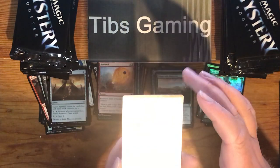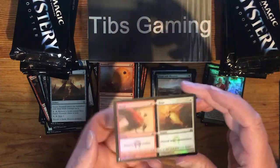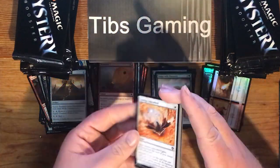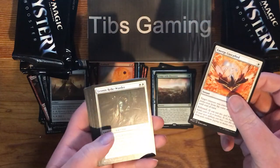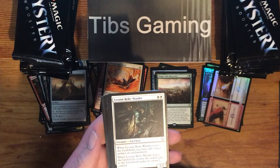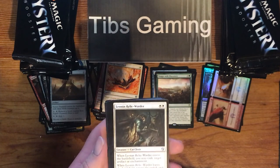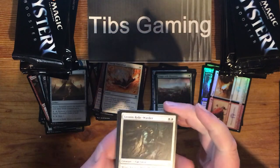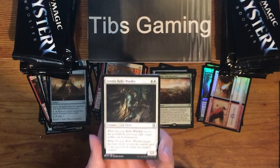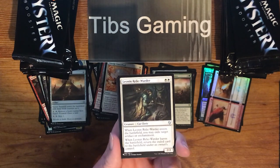Wear and Tear in Foil — destroy target artifact, destroy target enchantment. Nice simple card. Emerge Unscathed. Leonin Relic Warder — enters the battlefield, you may exile a target artifact or enchantment. When it leaves the battlefield, return the exiled card to the battlefield under its owner's control. It's kind of strange — the name implies it's protecting or guiding the artifact, but really it's going to be used as removal.